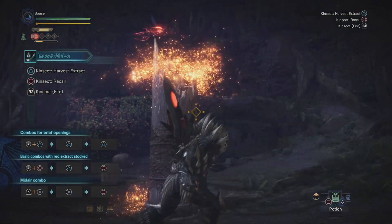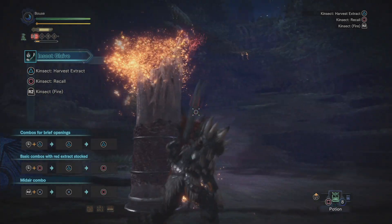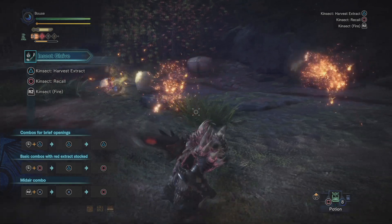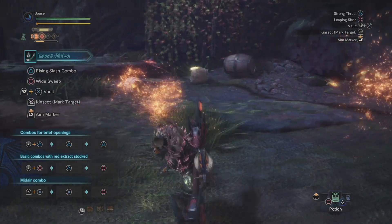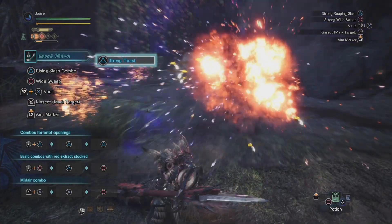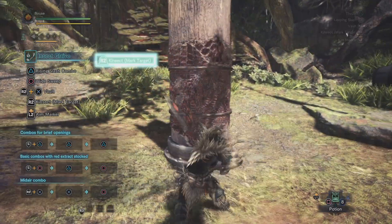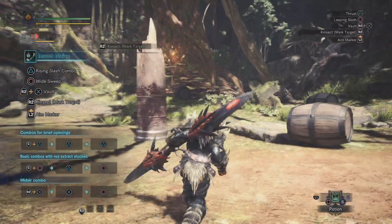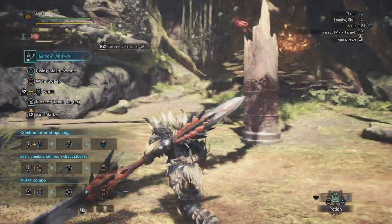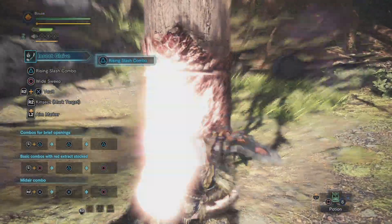While doing so, he'll harvest extract, deal damage, and leave clouds floating around that correspond to his dust effect. All Kinsects have a dust effect that corresponds to a different status ailment — there's paralysis, blast, poison, and healing. If you attack these clouds, they'll explode and deal status damage. Thirdly, for when you're up close and personal, you can deploy your Kinsect with a glaive attack by pressing R2. This acts as if you were to mark the target. That about covers the Kinsect side of the weapon.